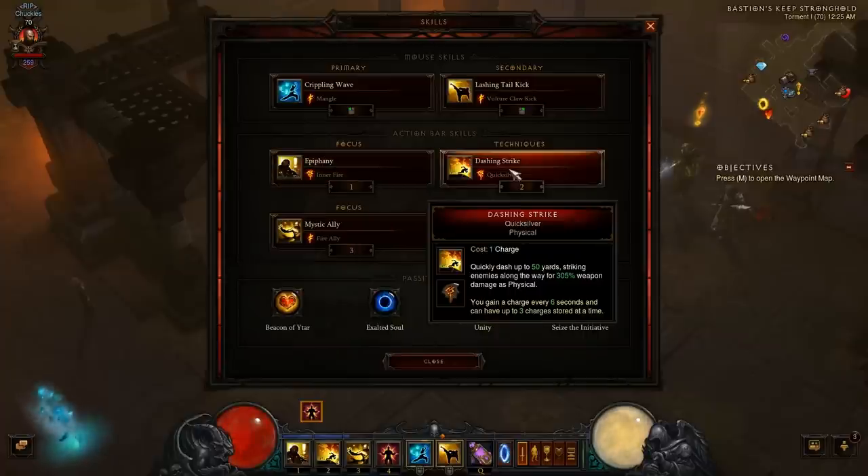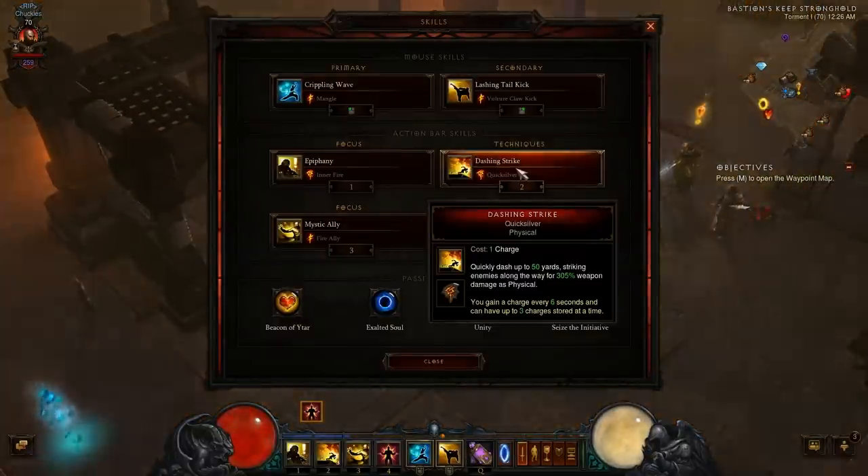Next I switched out Serenity and went with Dashing Strike Quicksilver. What it does is it allows you to basically move around for movement speed purposes — it lets you dash around the rift and so on. I chose Quicksilver because it gives you three charges.